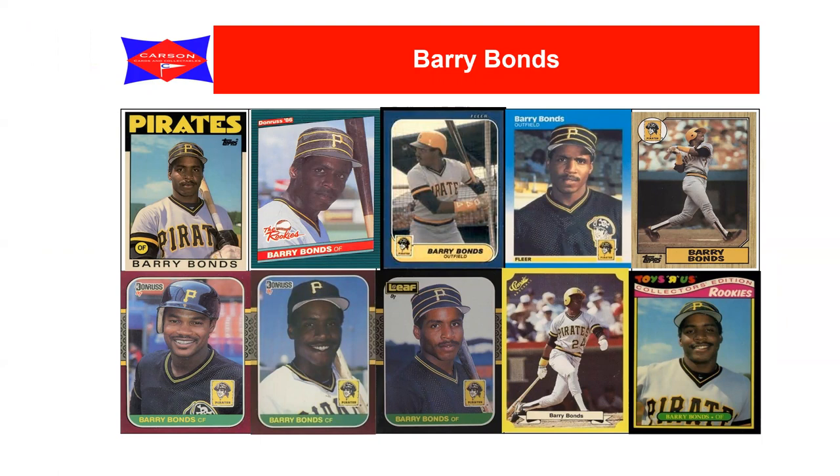It gets even more complicated with Barry Bonds, who has cards from 1987 when he was a rookie in both Fleer and Topps and Donruss. There are even two different pictures on the '87 Donruss or Leaf, and one is actually not Barry Bonds - it's Johnny Race, an error card. You also have cards that preceded the 1987 rookie year in 1986 update sets from Topps, Donruss, and Fleer - so which one is the actual rookie card and which is most valuable?